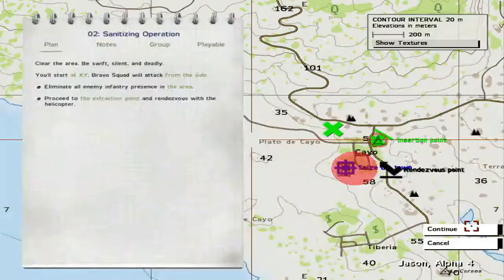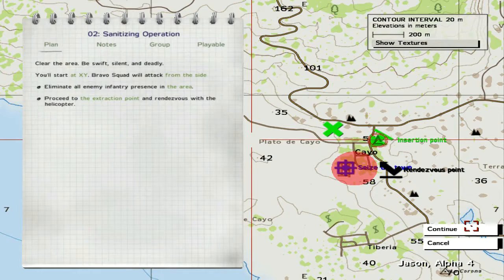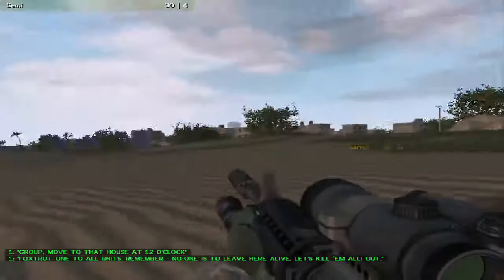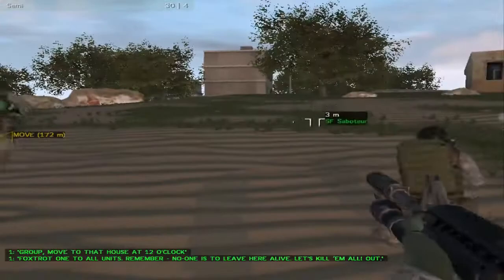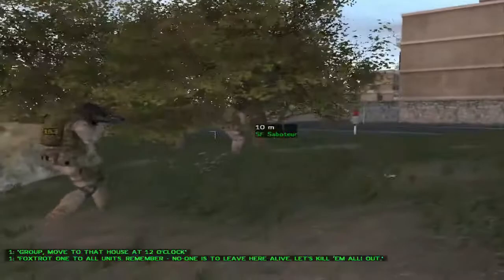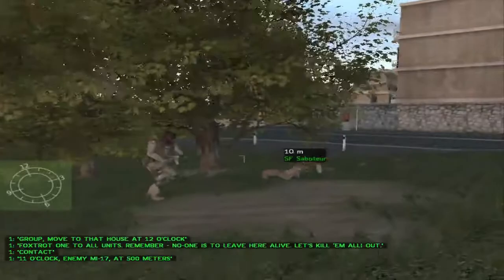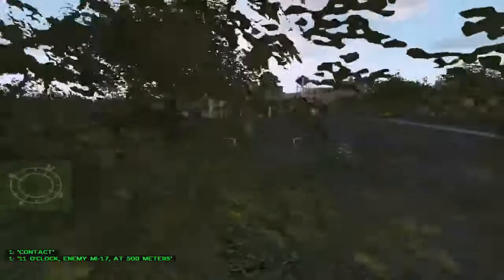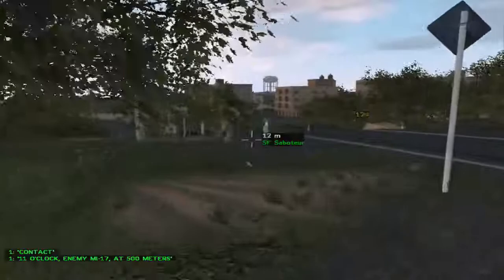Be swift, silent, and deadly. You'll start at XY. Bravo squad will attack from the side. Eliminate all enemy infantry presence in the area and proceed to the extraction point. No one is to be left alive — let's kill them all. He means business and he's running off by himself. I can't command anyone, which is actually good — I should not be in command of anyone. I'm going to stick near you guys. We have a couple of saboteurs. Where is the enemy? Oh, we've got some action music here! I thought this was a simulator — I did not think things would be this action-packed. It's turning into an Arnold Schwarzenegger action movie.